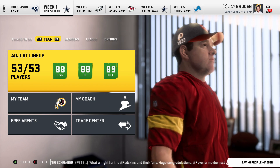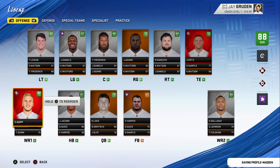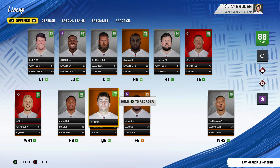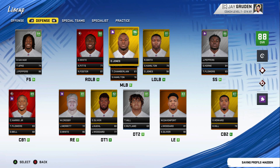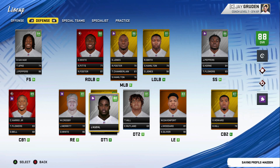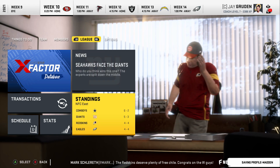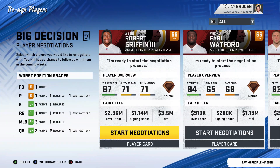We kick off year three trying to defend our Super Bowl title. The team is 88 overall. Cooper Kupp is up to superstar X-factor. Marsha Yanda retired, Lewan starting to regress slightly. Drew Lock has no dev traits but is almost an 80 overall — a Super Bowl-winning quarterback. The defense is at peak age and developing well. Coming out of the bye in year three, we're four and four — tied for last in the NFC East, not where I expected.